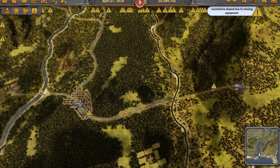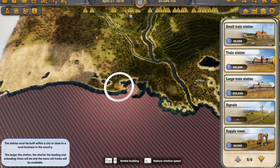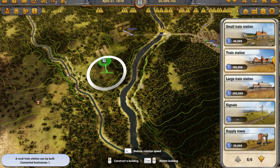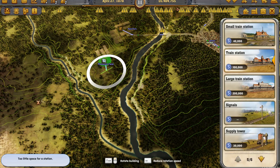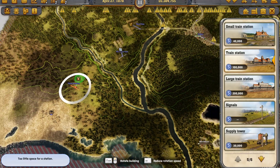It might also stop Shreveport from shrinking and it might provide further stimulation of other towns up the line. But it will give me an opportunity to get more cattle and cotton into Jackson. That's what I'm going to do first.